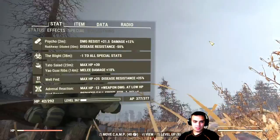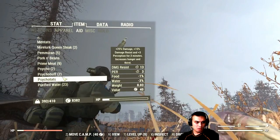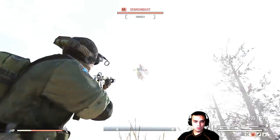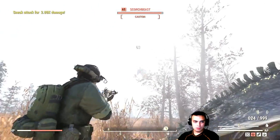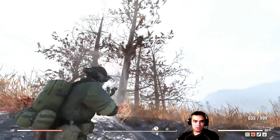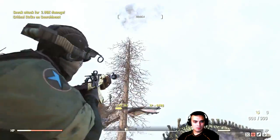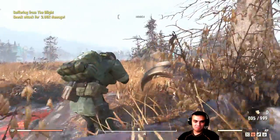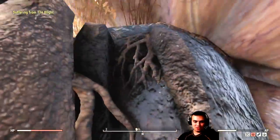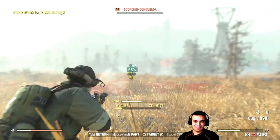One more final test — I want to test it with a Psycho, which gives 25% more damage. Level 65 with 25% more damage and sneak. I like it. Plus my bats triggered the headshots so it was even better — it will now trigger headshots.